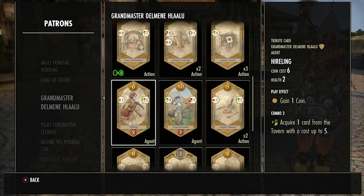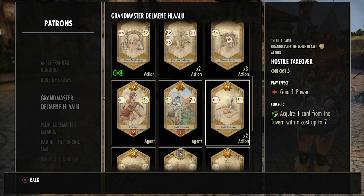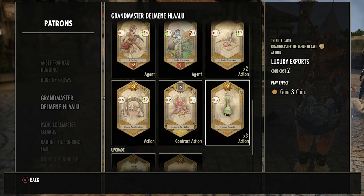Hostile Takeover — not a great card in my opinion. You only get one power from using it without a combo — otherwise useless. It costs five, which is fairly expensive for a card you don't really want. You can acquire something from the tavern up to seven coins, but again if you use it you have to pick something. You can get stuck with a really awful card, and sacrificing it only gives you four power, so I would not really take this one.